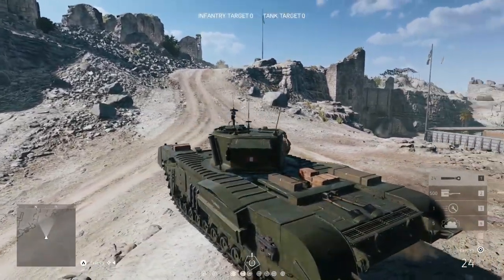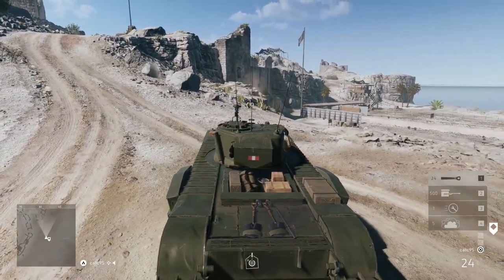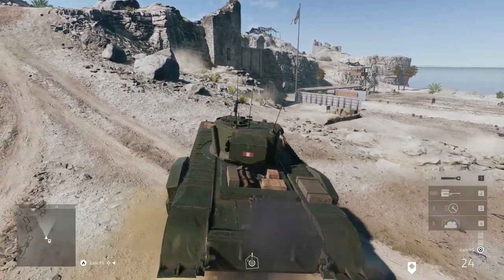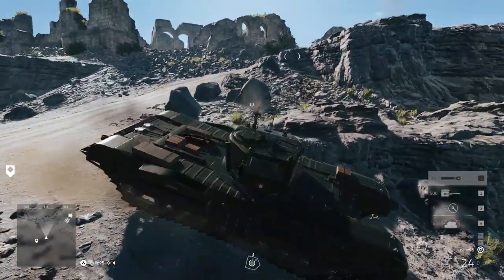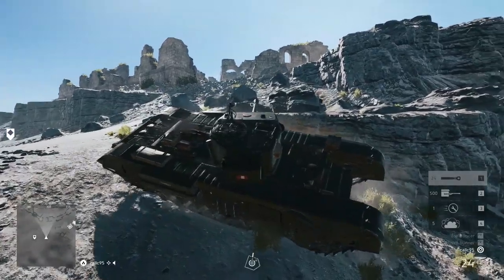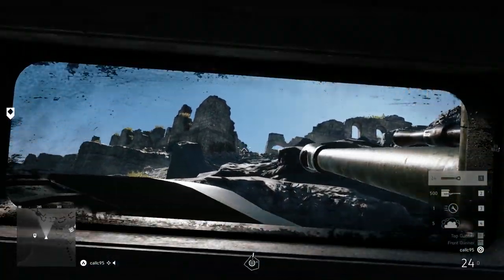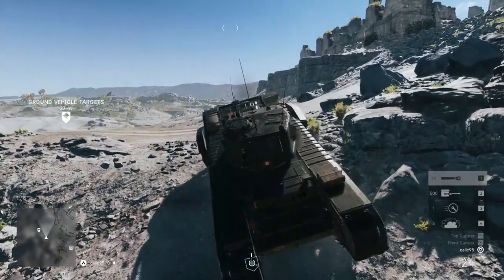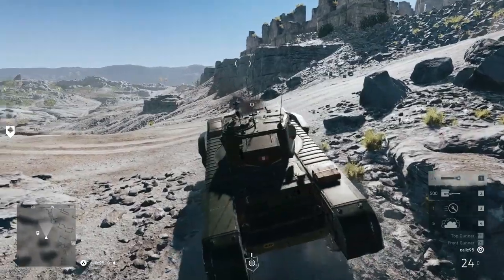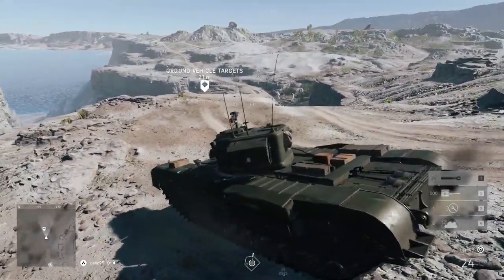For example, having my tank side-on in this little area here with rock structures around it — that's not necessarily an issue because only my turret is viewable. Minimizing the surface area that's viewable to your opponents is one of the most key ways of defending your tank and making sure you don't die.